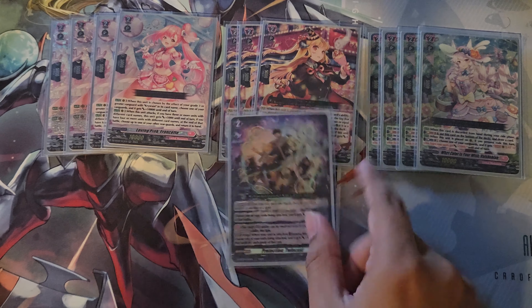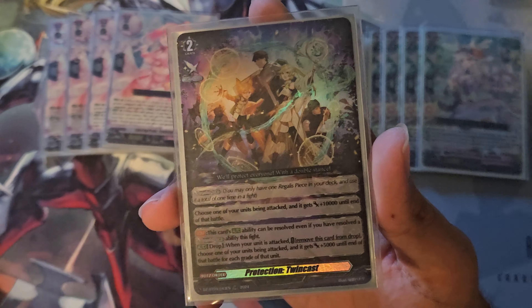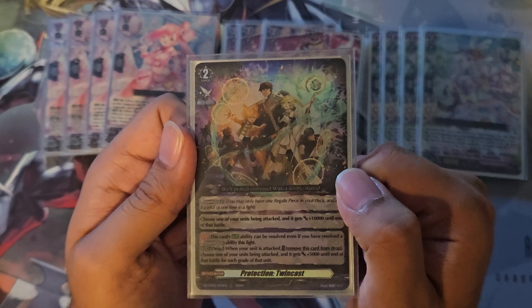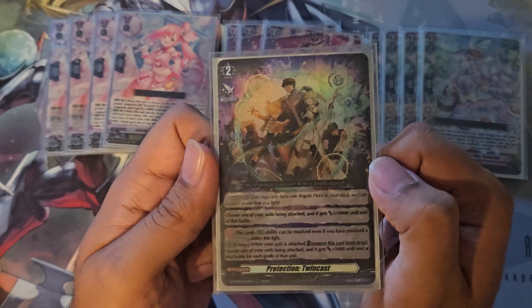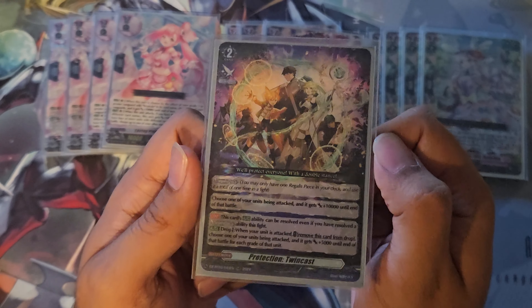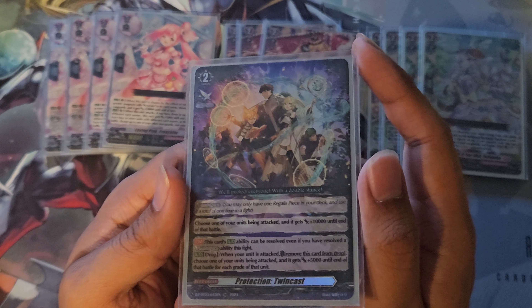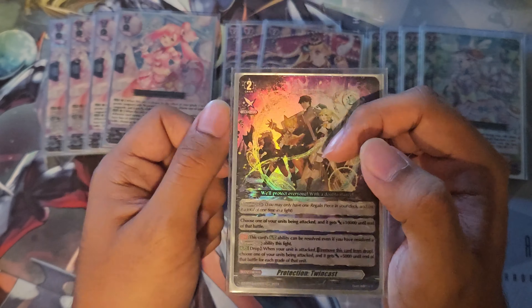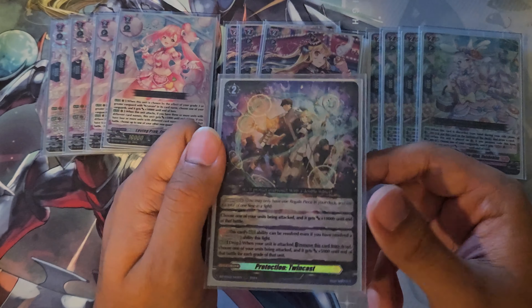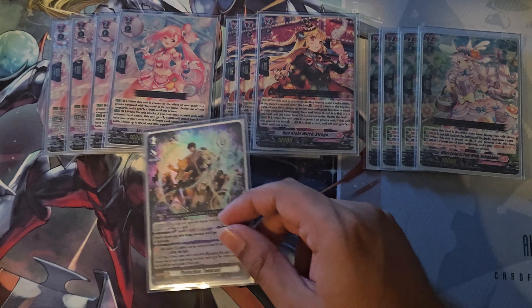Finishing off the Grade 2s, another new card from Set 3 is the Protection Twin Cast — probably the best Blitz order we have at the moment. It's just a 10k shield, but the important thing is it's Grade 2, which makes it much better than Evergreen Transfer. It is only 10k instead of 25k, but it shines in that second ability where you can remove this from the drop to choose one of your units being attacked, and it gets plus 5k for each Grade of that unit. Most of the time you'll be using this on your Vanguard past turn 3, so you get a free 15k shield from the drop zone — overall a very solid card. Try to always fit this in if you don't have a Regalius piece committed already.